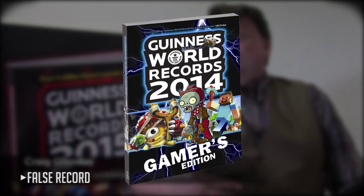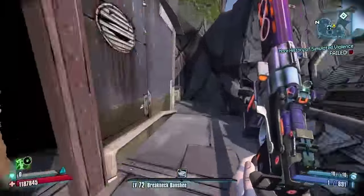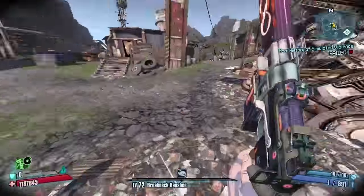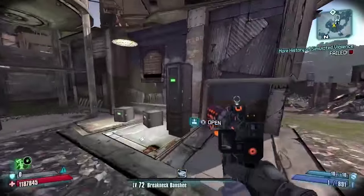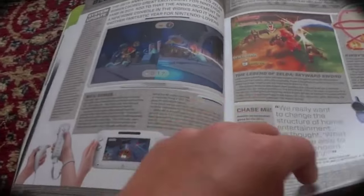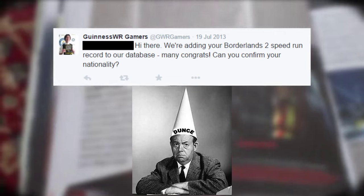The Guinness Book of World Records put a false Borderlands record in their 2014 Gamers Edition. Somebody at Guinness looked at a speedrun video on YouTube and decided to put it down as the fastest time to beat Borderlands 2. What they didn't know is that the guy used over-leveled and augmented weapons you wouldn't normally have access to in a regular campaign — basically unconventional methods just for fun. But since they needed to put something in the book, Guinness added his name, and now this person is immortalized as a record holder. They didn't even know anything about the guy, but they still added his name to the book.